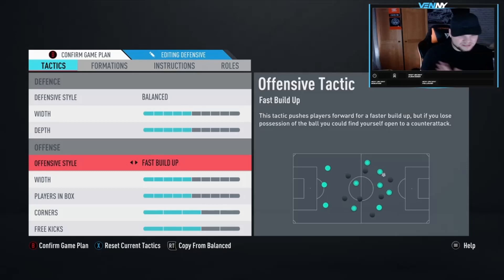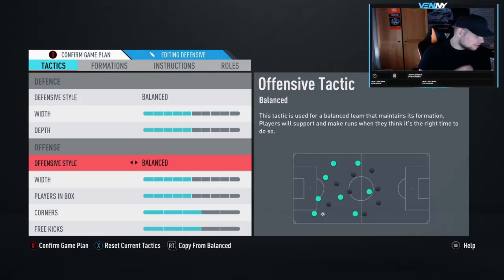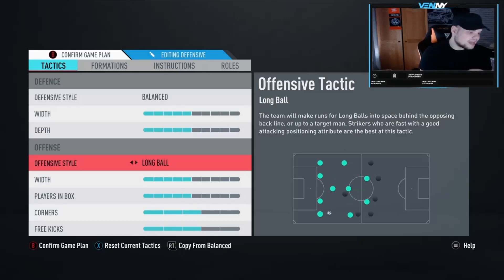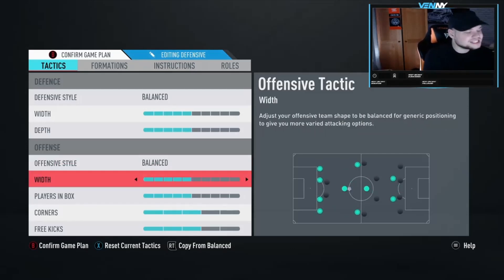If you're losing with the last 10 minutes, try fast build-up because you're just trying to get a goal. Fast build-up and long ball are things I don't personally touch, but if you're a direct player try them out. Long ball is really good if you're super wing-based or direct - taking two passes and you're through - because with long ball I believe everyone just sort of runs forward, so your right AM, left AM and strikers will be doing direct runs getting in behind.